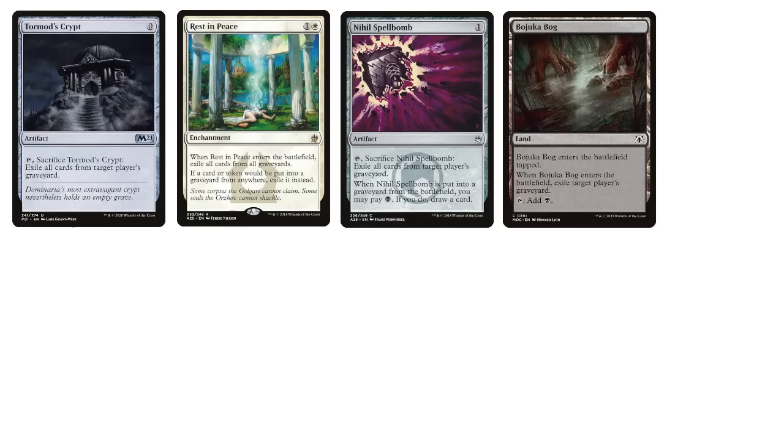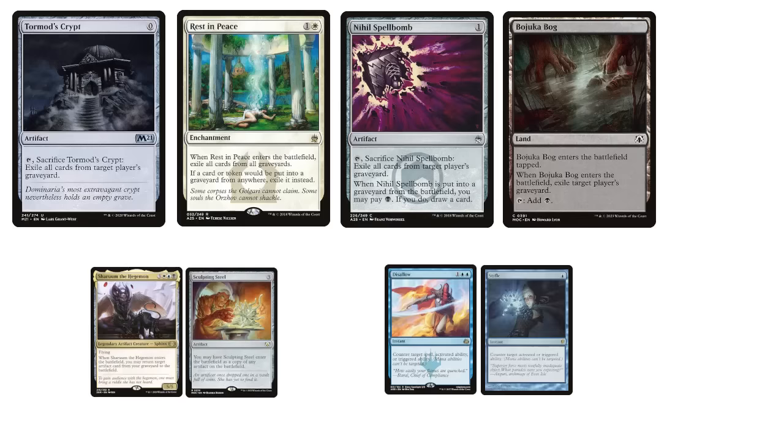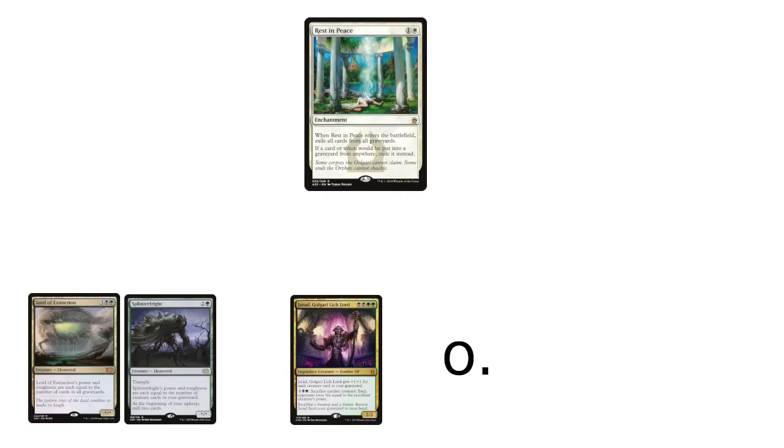All this to say, decks heavily based around graveyards need to make a decision: accept the need to be resilient against this stuff — usually by winning quickly or being loaded with counters for the hate — or play at a power level where these hate cards are less common. This puts a lot of mid-power graveyard decks in an awkward spot. Adding stronger synergies will lead to crushing unprepared decks even more than before, but the deck will still end up getting dunked on by hate cards, unless the efficiency of the deck is vastly improved to guarantee quicker or more abrupt wins. My mantra is: if you don't want to play higher power level, don't play higher power level.